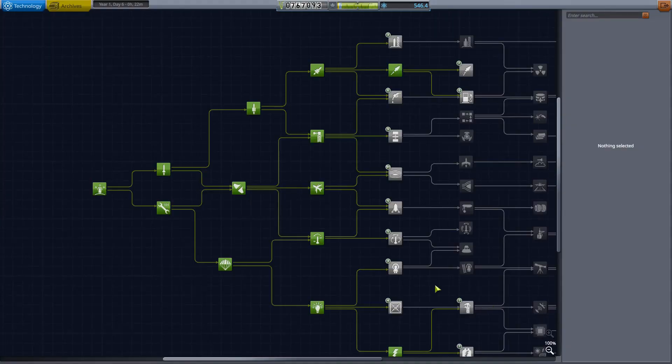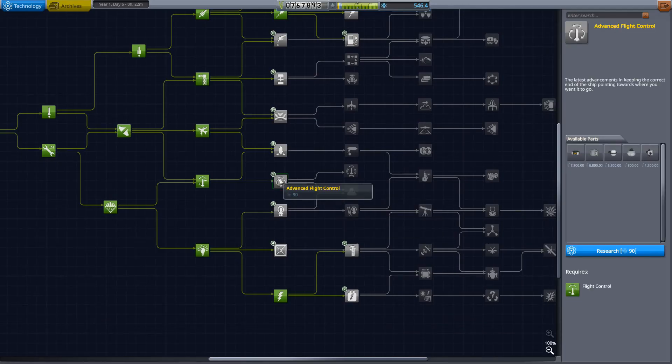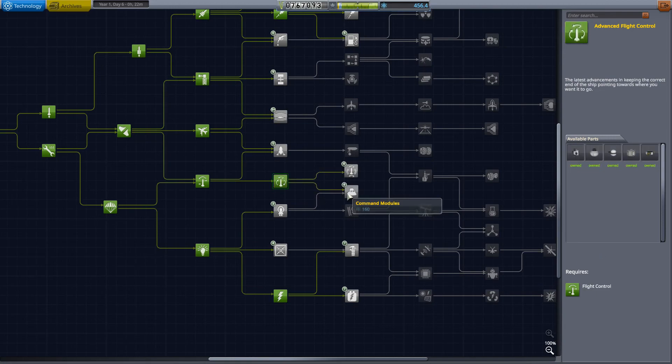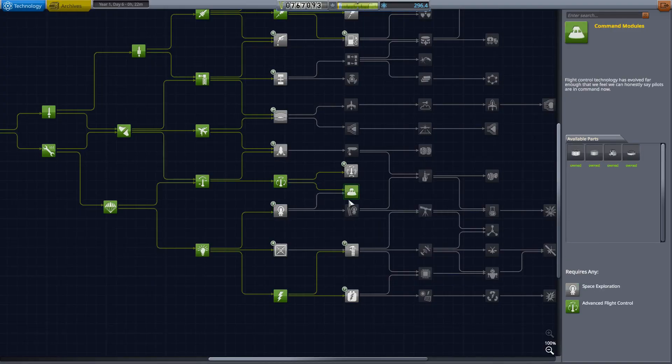Now if I want to get command modules, I've got to follow this line back. I need Advanced Flight Control — that gets me some good stuff, so I'm definitely going to do that. And now I can get myself command modules. I could also have gotten space exploration, but I decided to go this way instead. I click on that and now I have that Mark 1-3 command pod. I still have 296.4 science remaining.